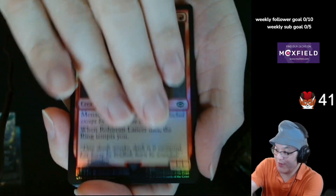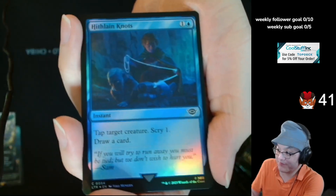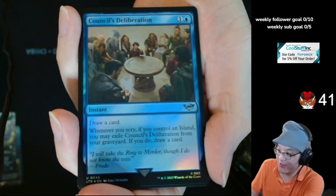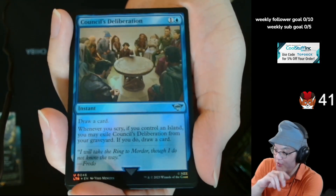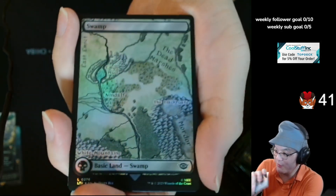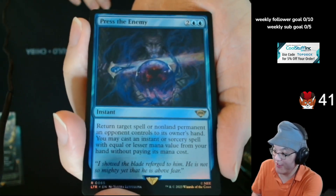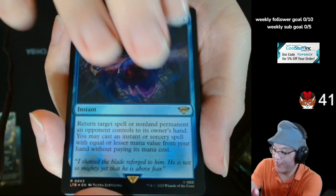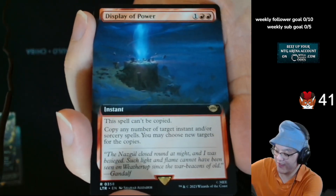We're halfway through. Rohirrim Lancer, Galadriel's Guide, Inherited Envelope, Hiflain Nauts, Eorlhild the Dauntless Rescuer. Council Deliberation — reminds me a lot of Think Twice, but it's not exactly the same. Thwomp. Press the Enemy. I feel like I don't know what scene this card is actually portraying — I think I need to ask around what scene this card is actually portraying.